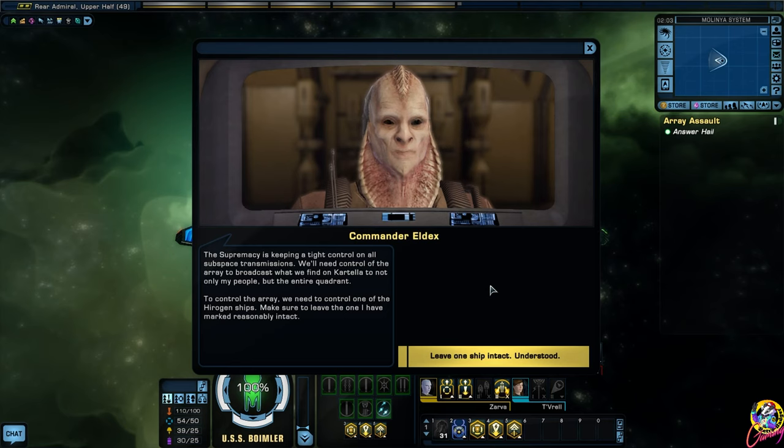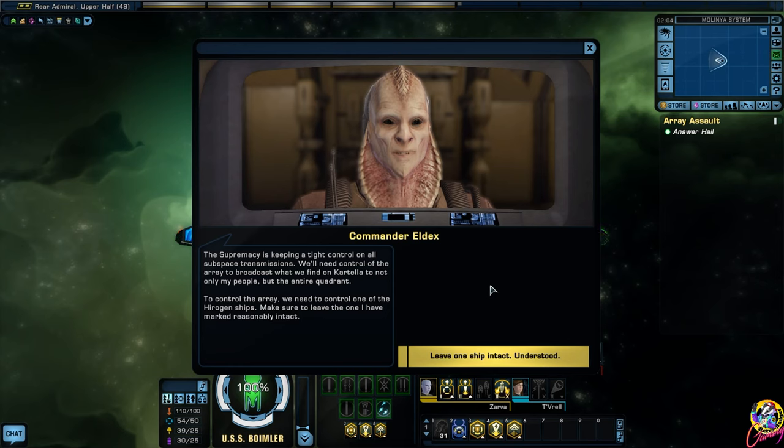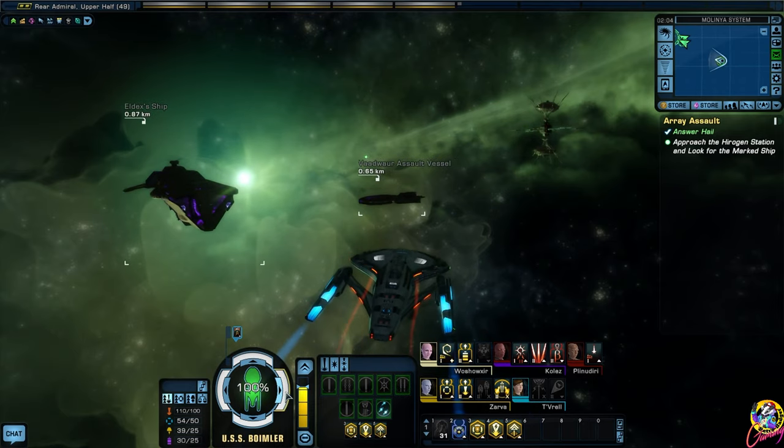The Supremacy is keeping tight control on all subspace transmissions. We'll need control of the array to broadcast what we find on Cartella to not only my people but the entire quadrant. To control the array we need to control one of the Hirogen ships - make sure to leave the one I have marked reasonably intact. Leave one ship intact - understood. Let's get over there then.